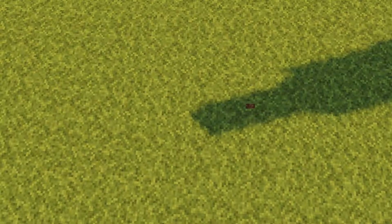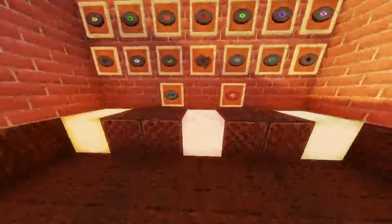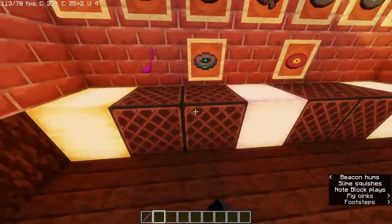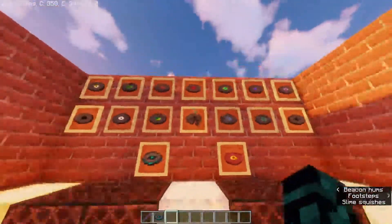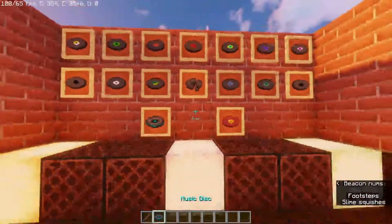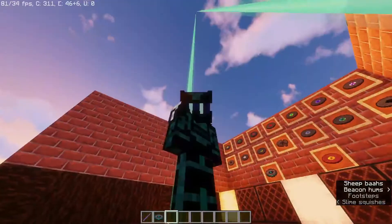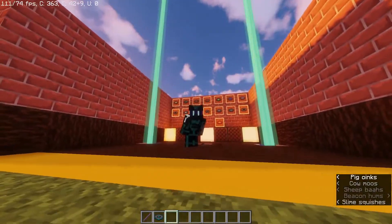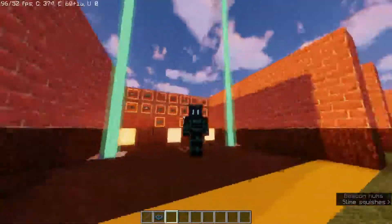Room number five is personally my favorite room — it is a party room. What I have here is just note blocks which you just tap. You can try to collect every music disc in the game and then pick out your favorite and slap it in the jukebox right there. You know, just dance!